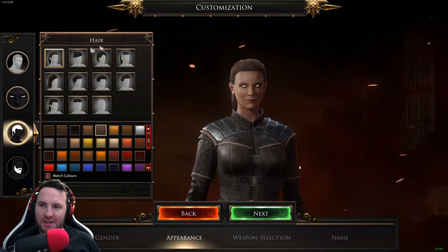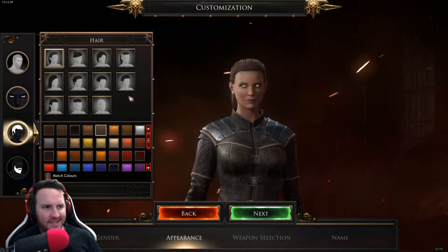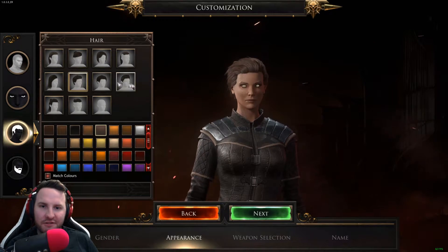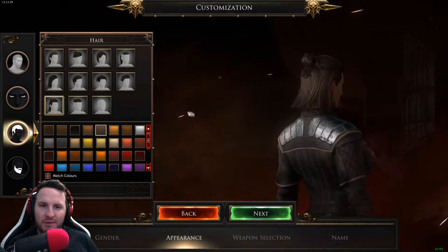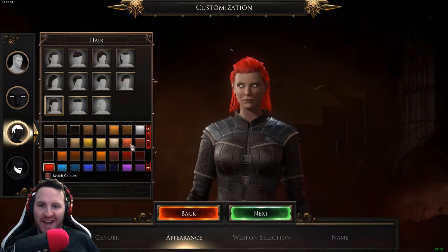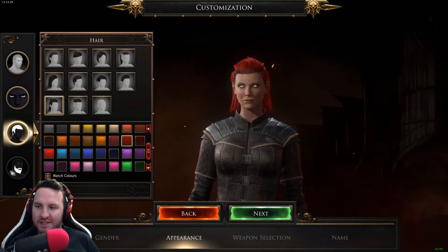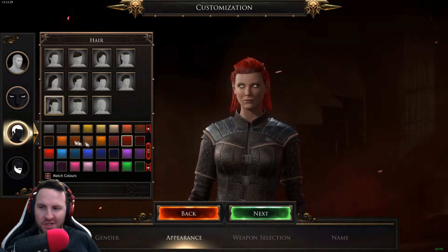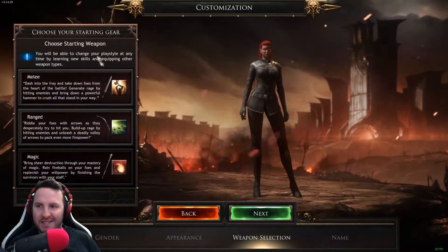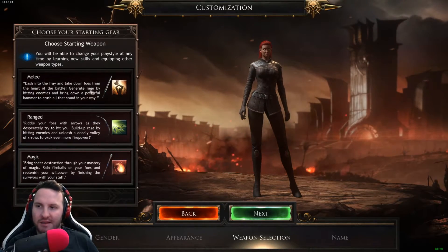You've got hairstyles and hair colors — there's not too many to choose from, but I feel like this is an area where they could add a lot of MTX-type stuff in the future, like paying for different hairstyles. You can also do facial hair, though obviously that's not an option for female characters, which is a shame. Then you basically click next and get to choose your starting weapons: melee, ranged, or magic.